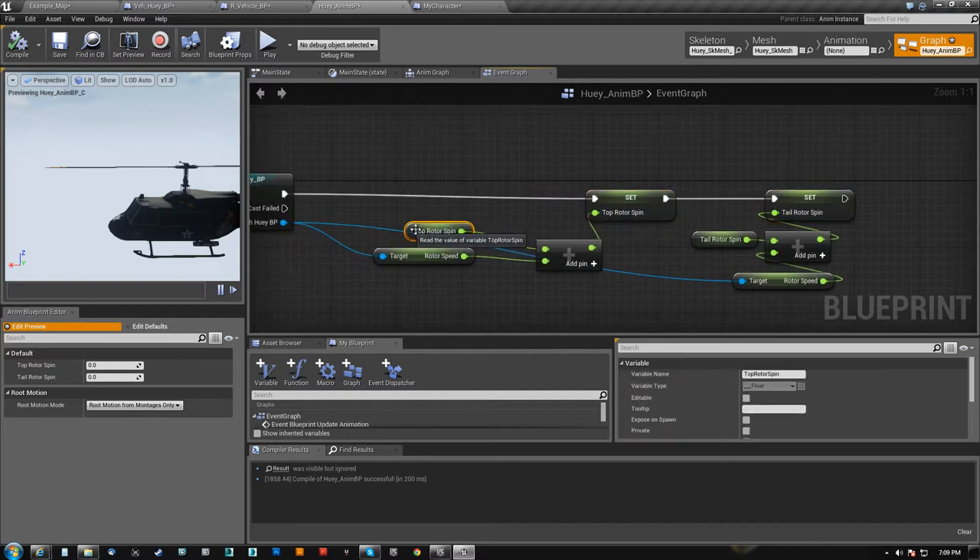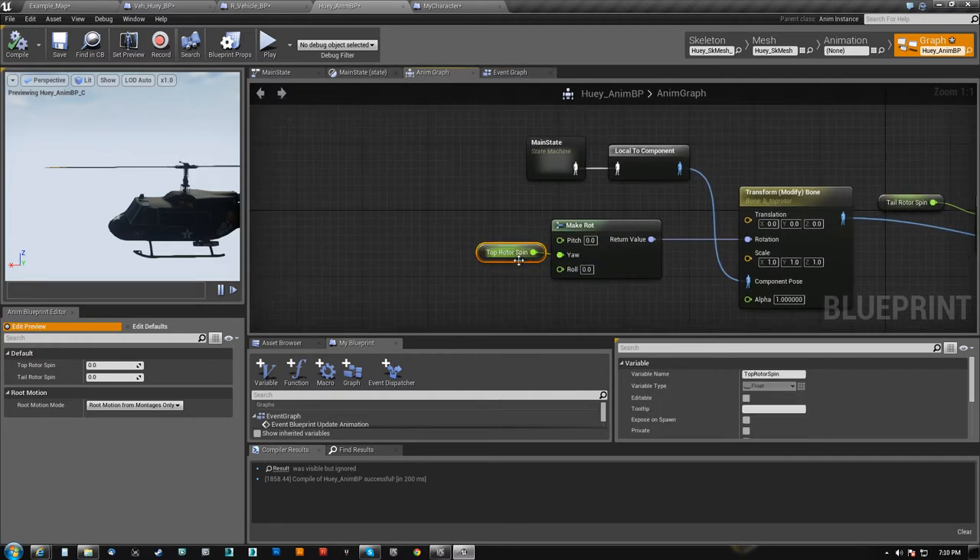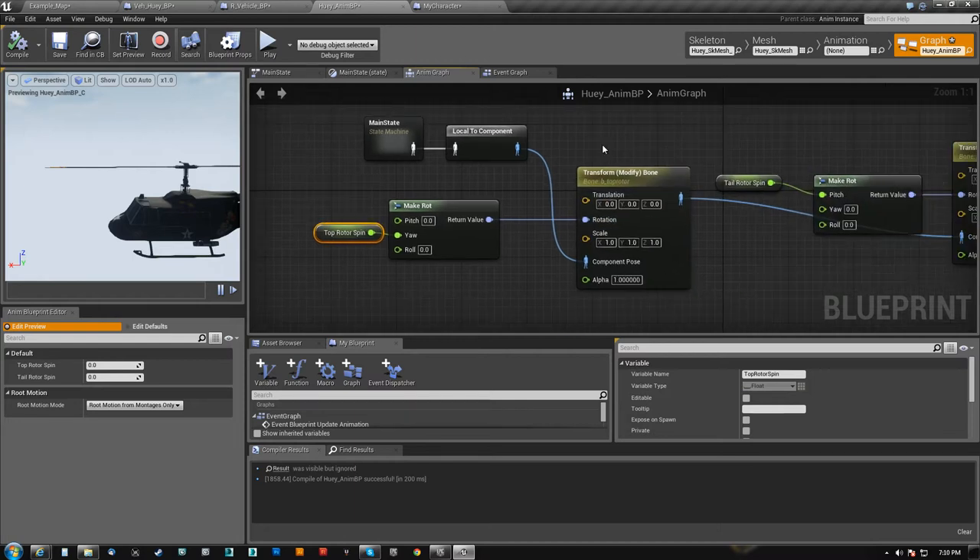The reason that it keeps spinning is because we get it and then we add. So right now it's at zero, and say the rotor speed's at 50 — zero plus 50 is 50 on this frame. The rotor speed stays at 50, so every frame it's going to go 50, 100, 150 — it's going to keep adding that to it. So I just set the variable there, and in the anim graph itself it's just set to this value, which keeps going up and up permanently as long as the speed isn't zero.